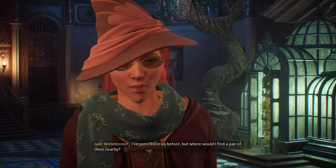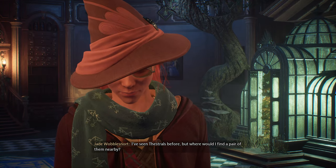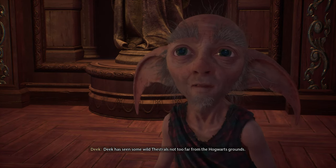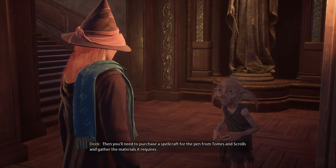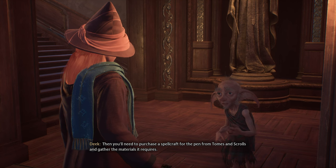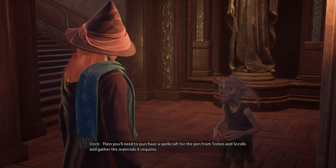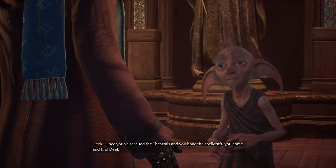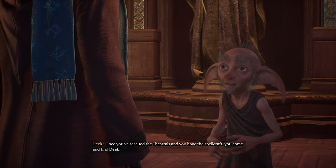I've seen thestrals before, but where would I find a pair of them nearby? Deke has seen some wild thestrals not too far from the Hogwarts grounds. Then you'll need to purchase a spellcraft for the pen from Tomes and Scrolls and gather the materials it requires. Once you've rescued the thestrals and you have the spellcraft, you come and find Deke.